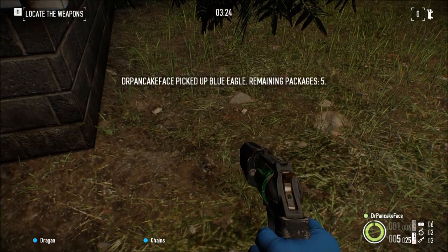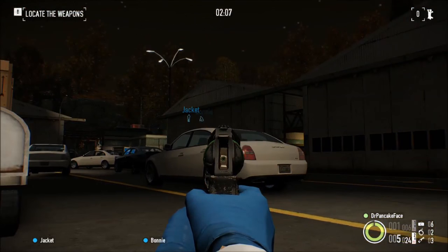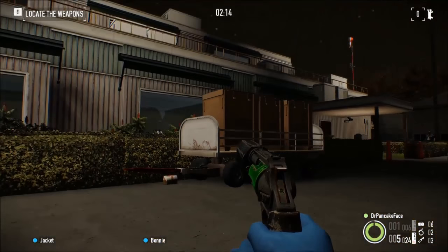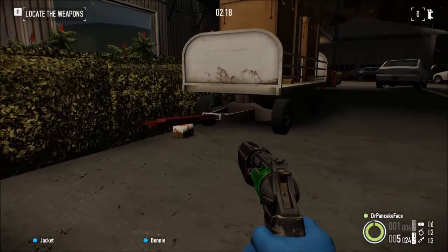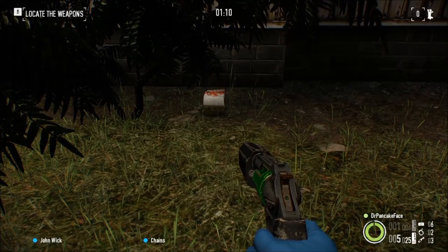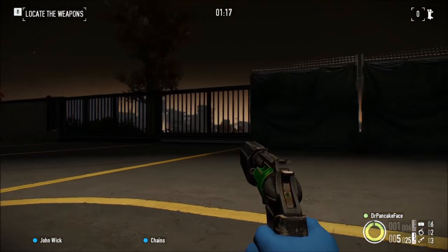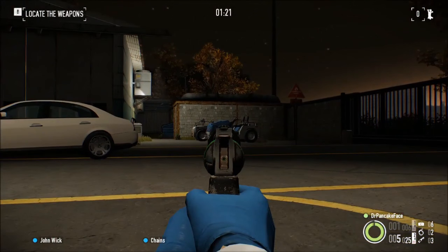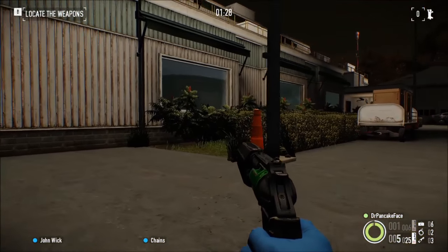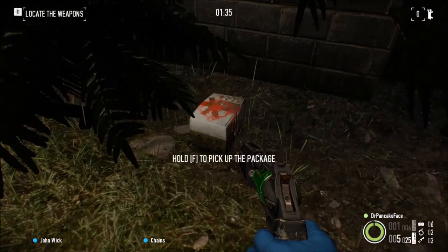Here we got package number 19, we are right across the runway from hangar number 4 and hangar number 3. There is the end, package 1 spawns all the way over there, here is the gate, there is where you spawn up there. If you look right here where these bushes start, look in between this set and this set, and you will find the last and final package, package number 20.